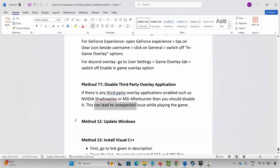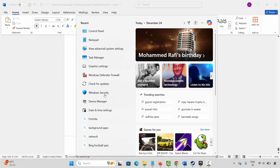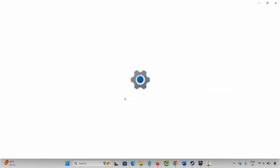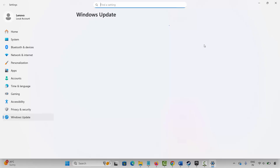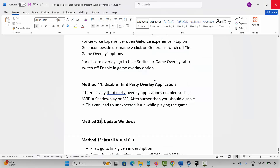The next solution is to update Windows. Go to Windows Search and search for Check for Updates. This will take you to the Windows Update page. Click on Check for Updates and wait — if there is any update available, update your Windows to the latest version and then launch the game and check.